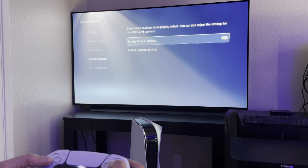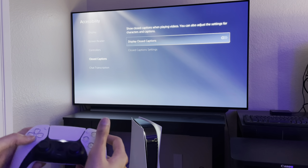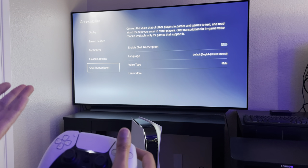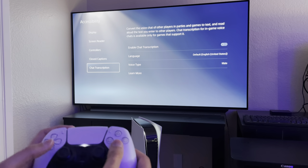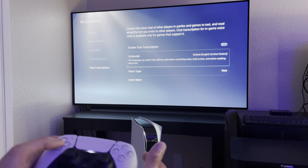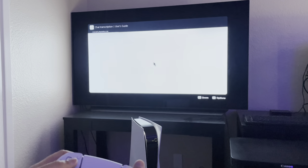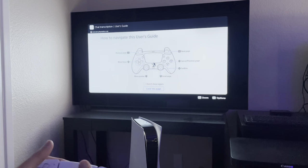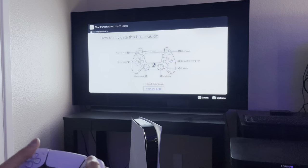Closed captions — obviously you have closed captions with closed caption settings you can display by each content. I just have it off. Chat transcription converts the voice chat of other players in parties and games to text, and reads aloud the text you enter to other players. Chat transcription for in-game voice chats is available only for games that support it. You can enable it, set your language, and choose voice type — male or female.